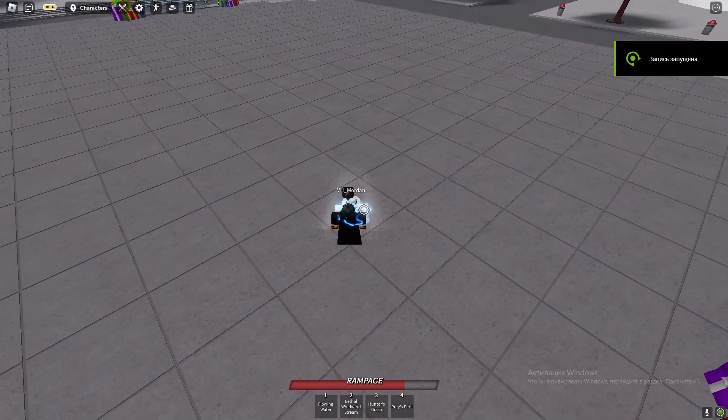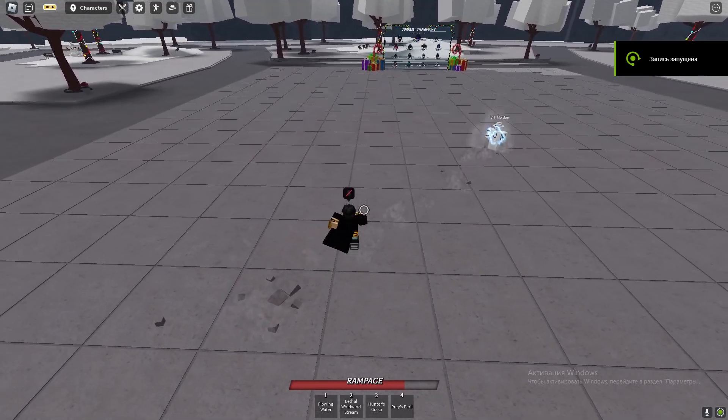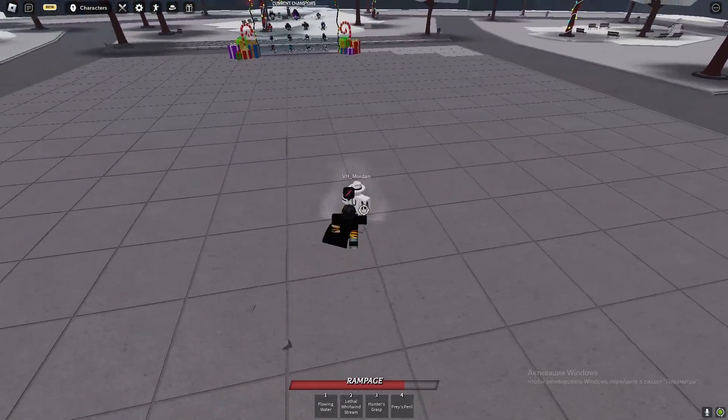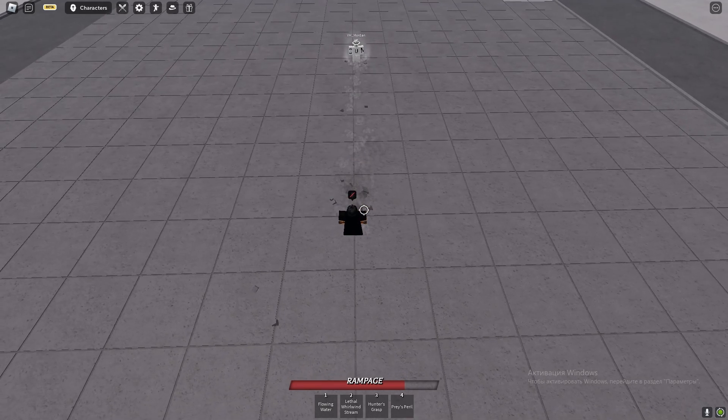Hunter's Grasp is Hero Hunter's third move, and I think it's the best move Hero Hunter has. It has some range variations. If you just use it on a non-stunned ragdoll, he will be thrown six blocks away.